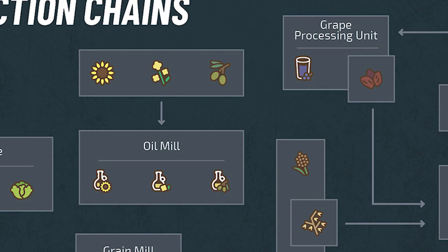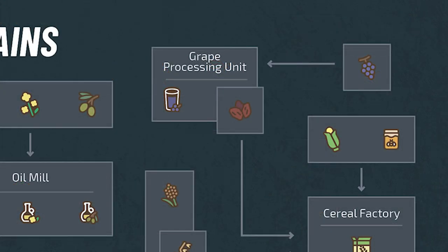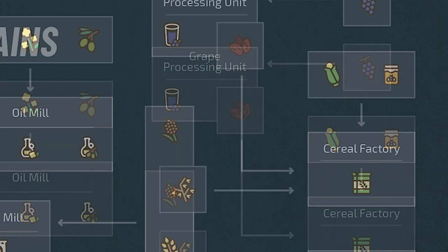Not to be outdone, we have the third and final new crop coming to Farming Simulator 22 — grapes. These bundles of juicy goodness can be taken into the aptly named grape processing unit and pressed into grape juice, or dried into raisins. Juice can go to the store for sale, but the raisins, if you want, can be used further down the line at the cereal factory.